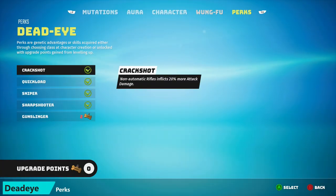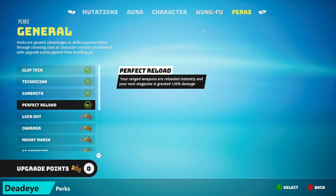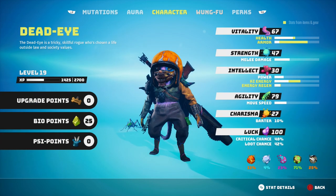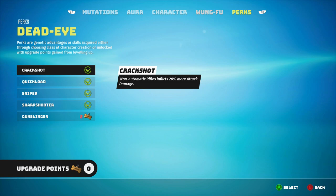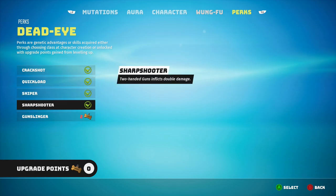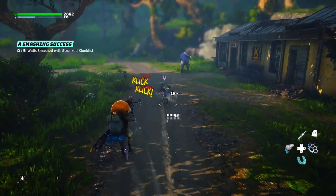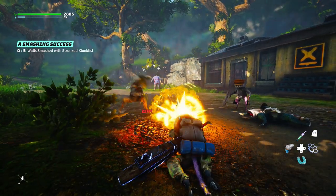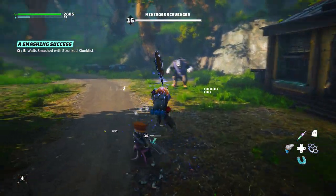Perks is where this build really comes together. With Deadeye, you get access to Perfect Reload just from the start of the game. For class perks, which is what you should focus on first: Crackshot to increase non-automatic rifles damage by 20%, and Sniper so non-automatic rifles have an extra 10% crit chance — both are really good perks, as well as Sharpshooter. Sharpshooter is possibly the best perk in the game. Two-handed guns deal double damage, so if you have a two-handed gun like a non-automatic rifle, this is pretty much what you should be focusing on.